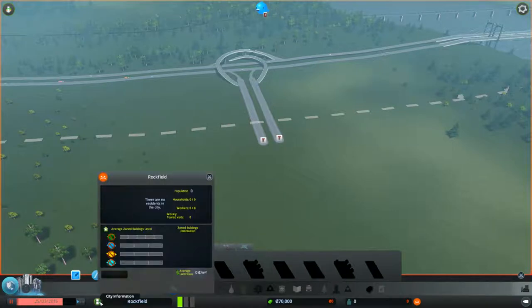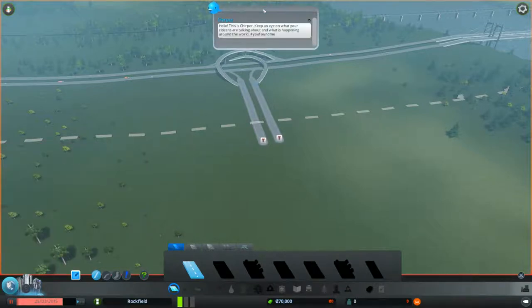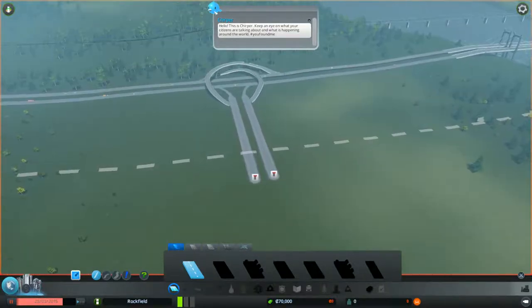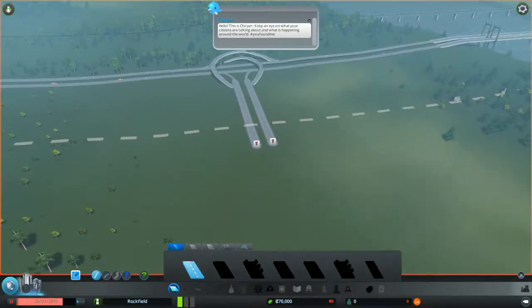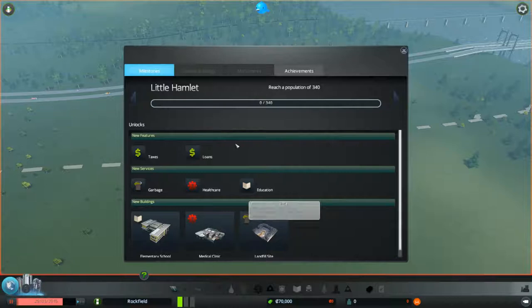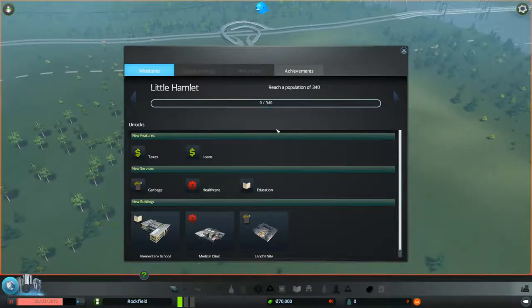Something similar to SimCity is that news and complaints from your citizens all show up on this tiny little blue bird icon. And there's a task panel — there you go — these are milestone-type achievements that you have to accomplish. This is something different from SimCity.